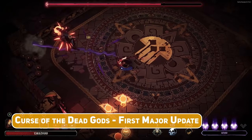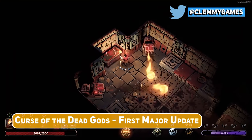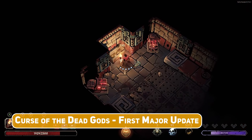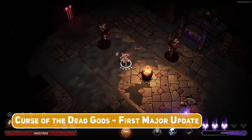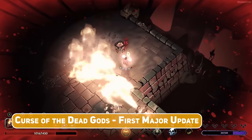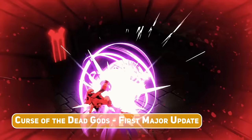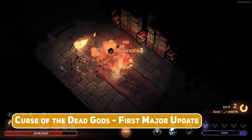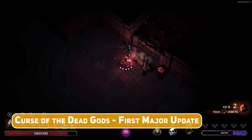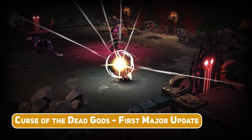New curses include the Trapped Treasure Curse, where you are attacked with a powerful blow each time you open a chest — but if you're able to parry this trap, you might get bonus rewards. Another new curse has all flame-spewing statues triggered automatically when you enter their sight. Each curse acts like a double-edged sword, allowing you to use their effects to your advantage with careful play. The update also features balance changes, fixes, and new cursed weapons and relics.